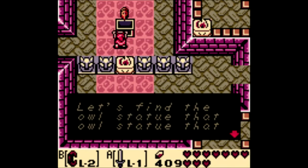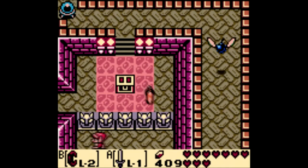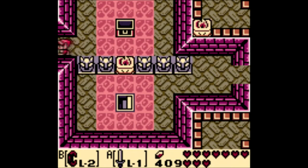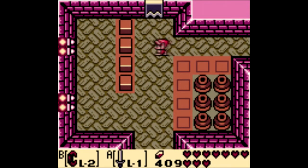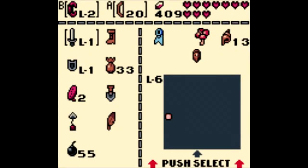Let's find the owl statue that it belongs to. Either way, seems like I've reached another dead end here. Now if memory serves me correctly, there is a trick to this room. Hold on, actually the trick was in the last room, so let's head back and see if I can't defeat this whiz robe - I need to defeat that last one there.